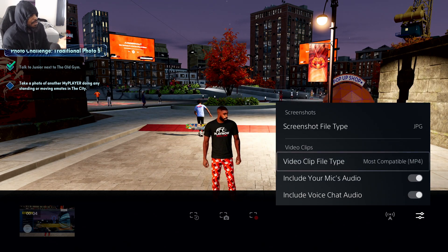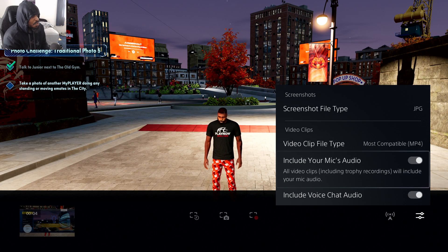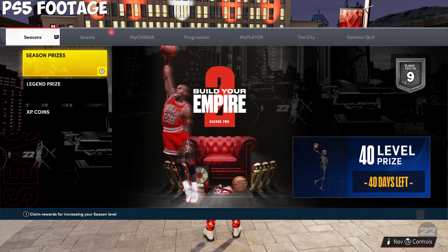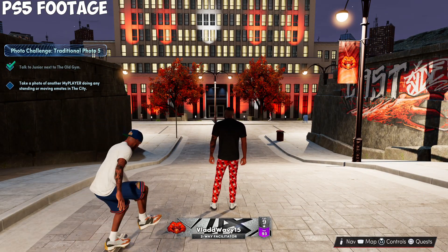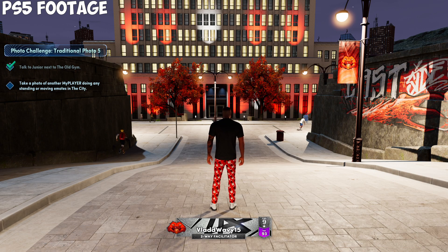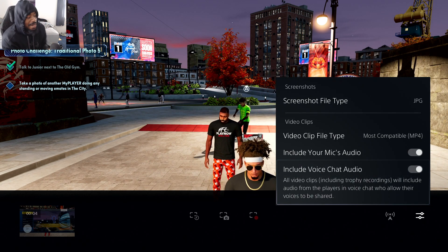Right here is one of the main things — the capture options. The video clip file type you can leave as MP4. These two settings are important: you want to include your mic's audio so it catches everything you're saying, and then you want to include the voice chat audio so it can capture everything your friends are saying in the party.